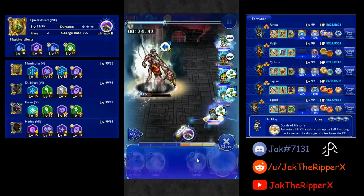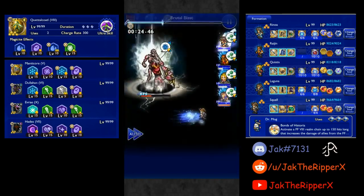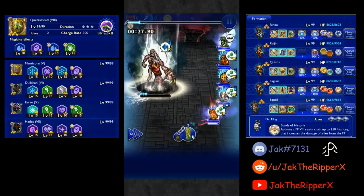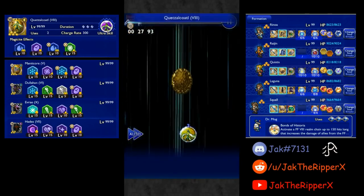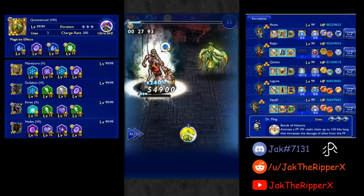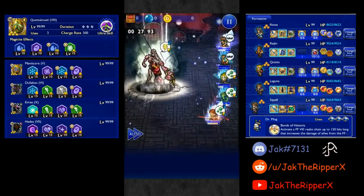Squall used USB1 — yes, the very crappy one — to gain two final quick casts at the end. Because of that, I didn't lose a command to execute and won an extra attack in Sub-30, and got the finisher from USB1 as well. Turns out I didn't even need it in this run.